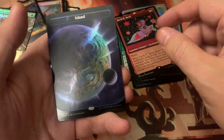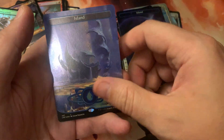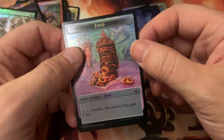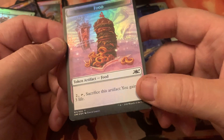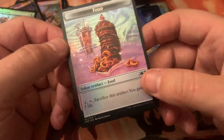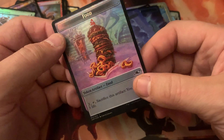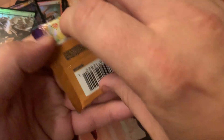Ooh, foil island — forgot about that. No shock land. Can't tell if that's a galaxy foil token; I don't even know if that was an option. Looks like it might be. All right, we'll do one more pack and then get back to updating my computer and then packing.